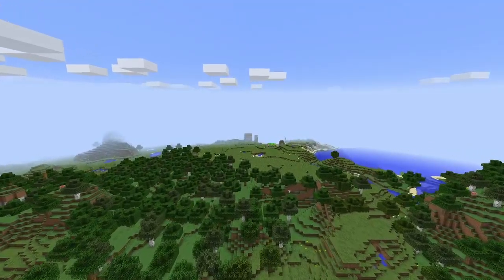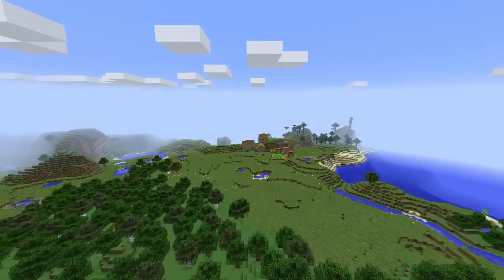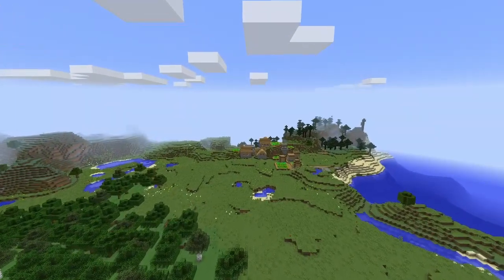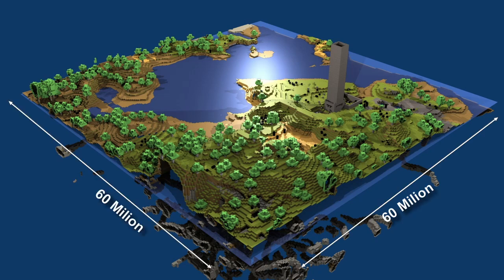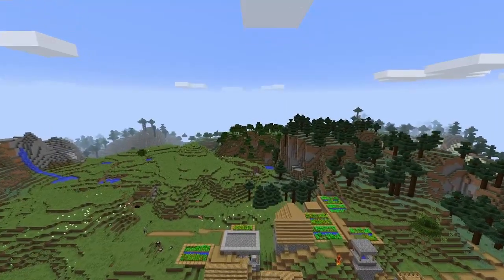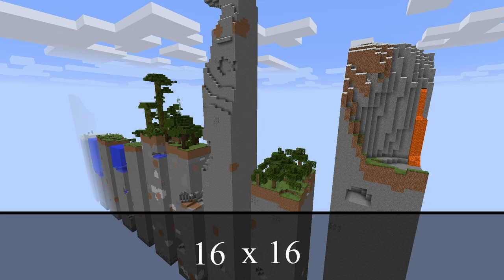We all know that Minecraft world files get bigger and bigger over time, and that is mostly because of generating new terrain. A Minecraft world is 60 million blocks long and 60 million blocks wide and 256 blocks high. Minecraft separates terrain into chunks, which are 16 by 16 pieces of land.